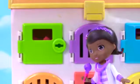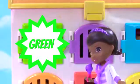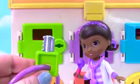We need to open the first door. What color is it? That's right, it's green! So we need to use this green key to open it up.